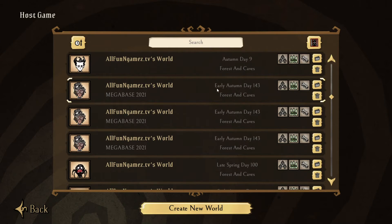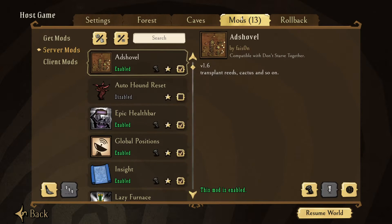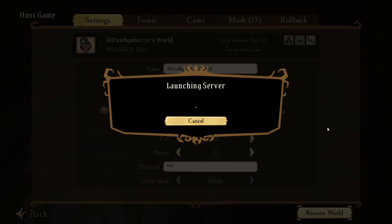When you go to Host Game and scroll all the way down, you'll now have multiple copies of it. Cluster 17 that we copied over to is now showing a copy of our megabase. So hypothetically, if you wanted to drag this over to a new computer, that new computer would have the file and all the settings. Click on it to make sure it loads in — it's going to have all your settings, all your mods that you preselected. Click Resume World and let's see what happens.